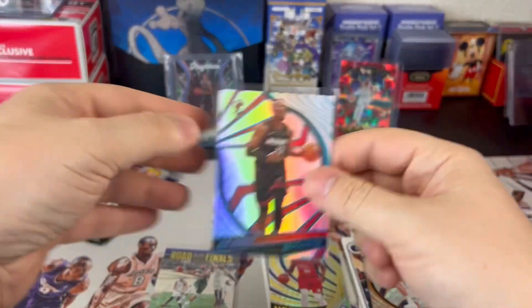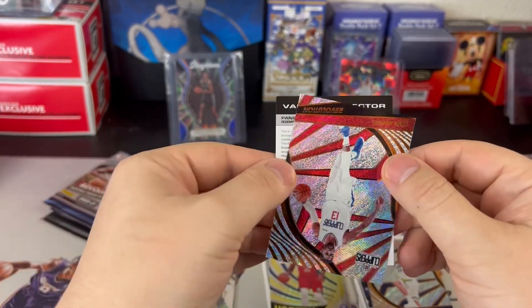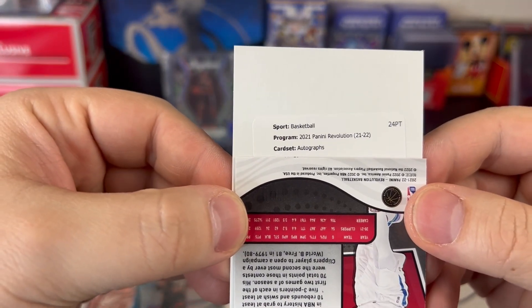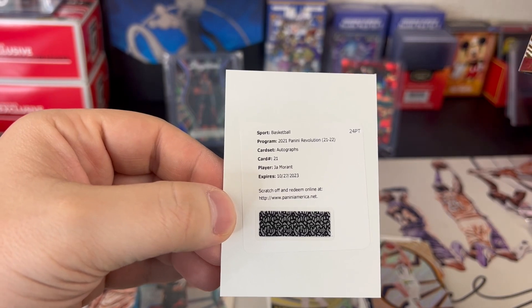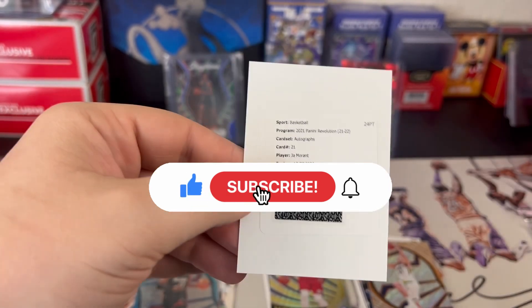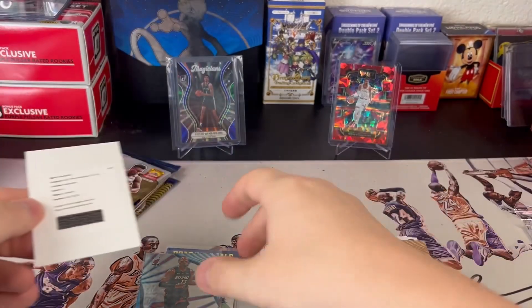This might be the best Boom Box opening yet. Basketball Revolution autographs — card 21, John Morant — and it's expired. Oh man. A Revolution auto of John Morant and it's expired, 10/27/23. I don't even know what to do with this. If you have an idea of what to do with an expired redemption of a nice auto, please let me know in the comments below. Jeez Louise, what a pull.